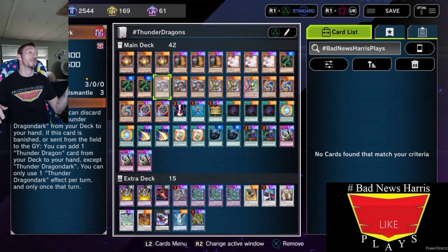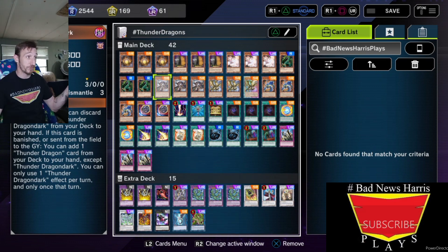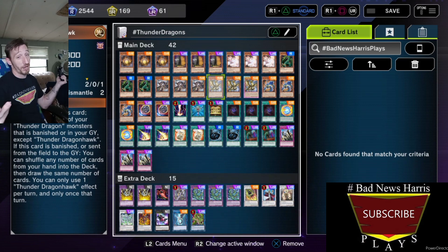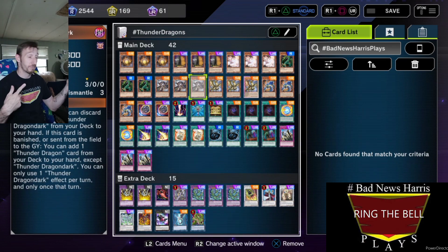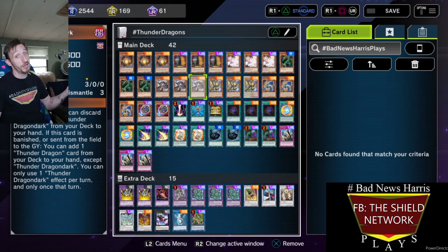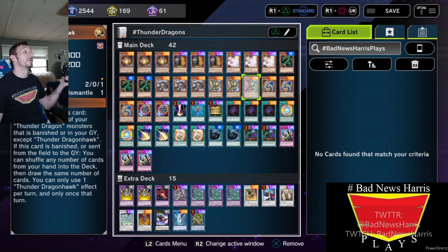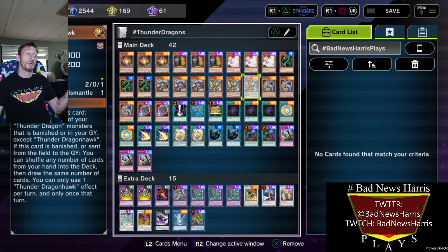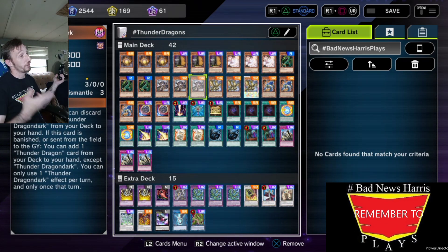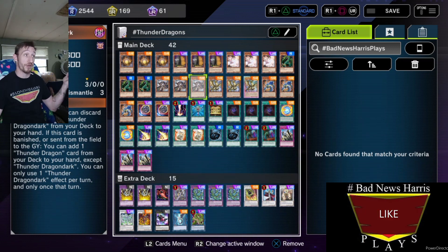Thunder Dragon Dark — I love it because I love having a Thunder Dragon I can pitch on either turn. I love the strategy of going Thunder Dragon Hawk for Thunder Dragon Dark, and then sacking off the Thunder Dragon Dark for a Colossus. Or, getting rid of Thunder Dragon Roar, using it to summon Thunder Dragon Dark, and then getting rid of Thunder Dragon Dark for any reason to search for either a Thunder Dragon or a Thunder Dragon Fusion.